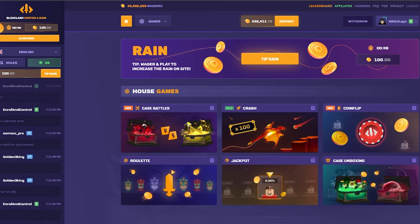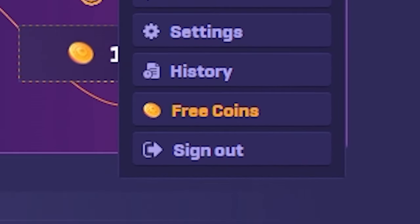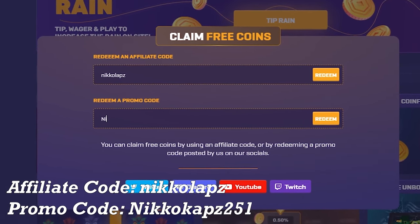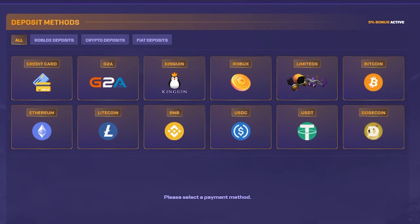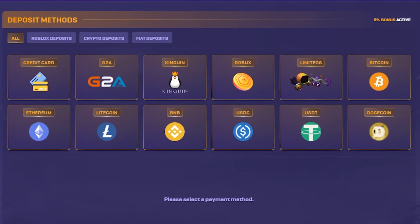Once you're logged in using that link in the description, all you have to do is click this profile and then click free coins. Use my affiliate code Nikolaps and then my promo code Nikolaps251 and redeem. Also make sure you guys cash in or make a deposit — either Robux, Limited, Bitcoin, any of these payment methods right here.